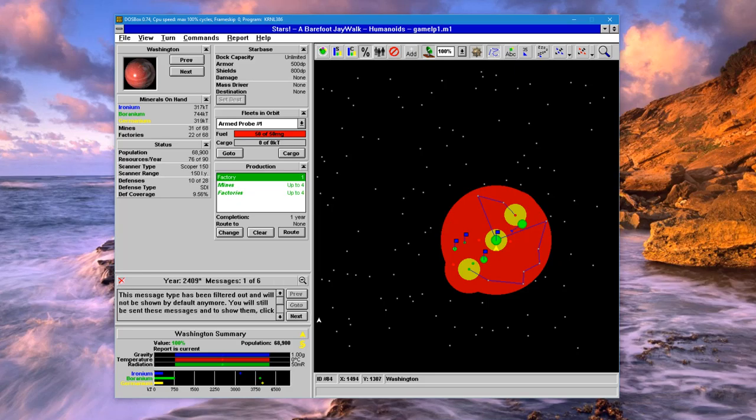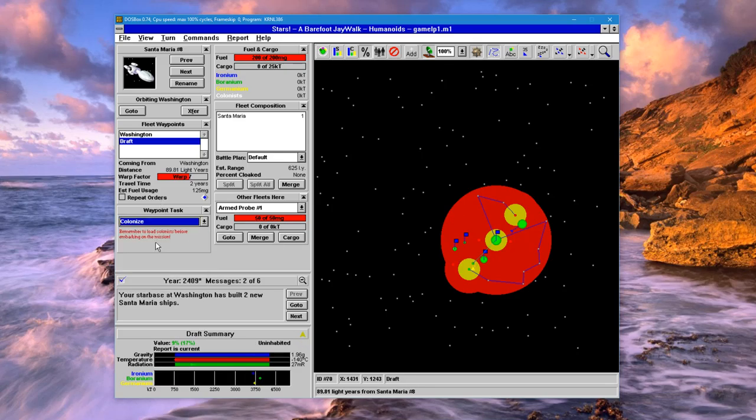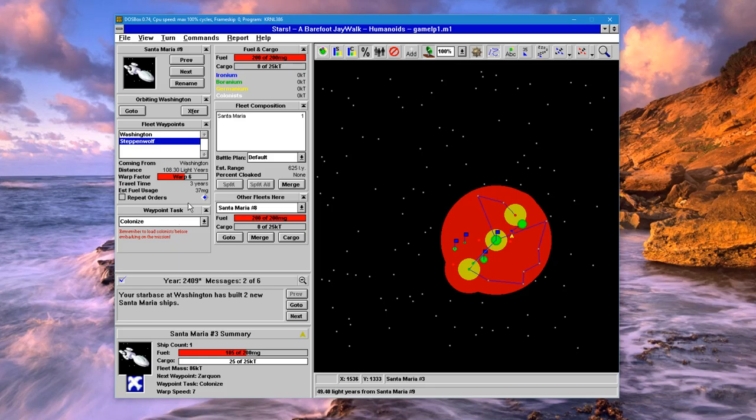Let's go to the two new ships and split them all into individual colony ships. This one — go ahead and load some colonists, then go here and colonize. Then let's go to the other one, also load some colonists, then go here and colonize. This fleet does have enough fuel to get there, so that's great.